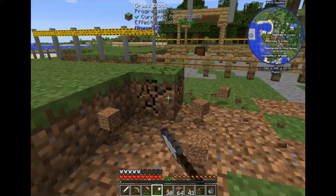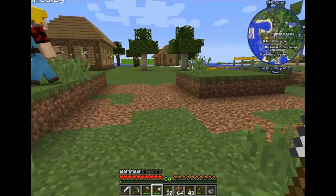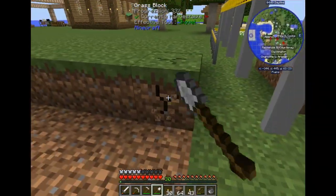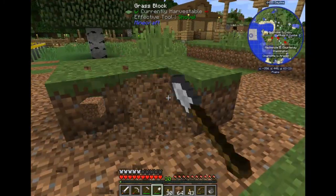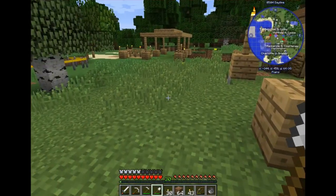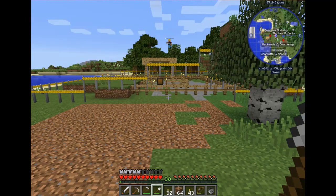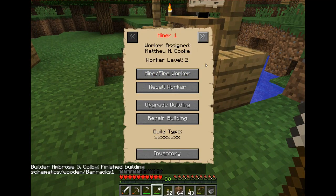Upgrading the builder's hut also allows him to upgrade his tools. Right now he can only use up to a stone tool, but once he levels up he'll be able to use iron, then diamond, and eventually cobalt and ardite from the Nether. The same goes for the miner — upgrading him does the same thing. Right now he's at level two so he can only use stone.